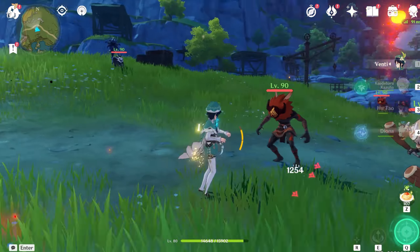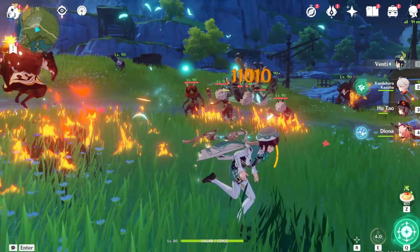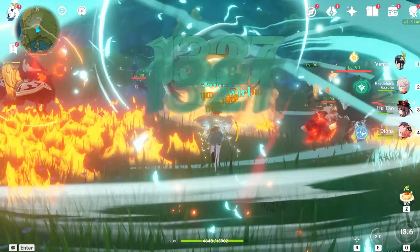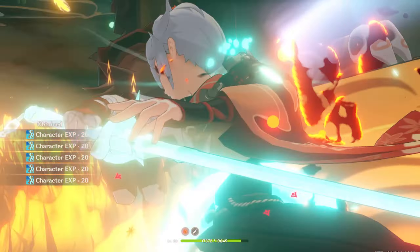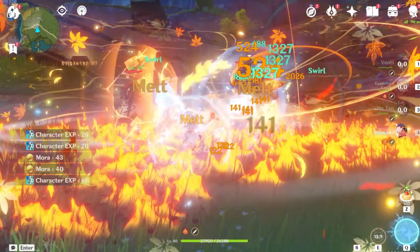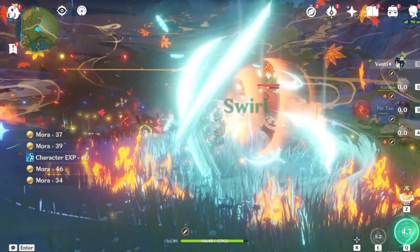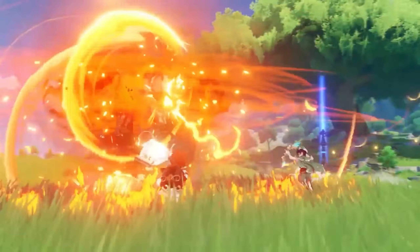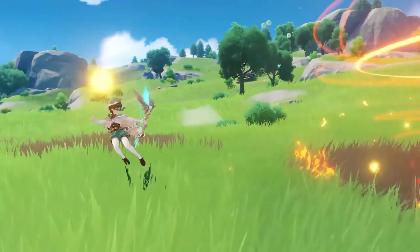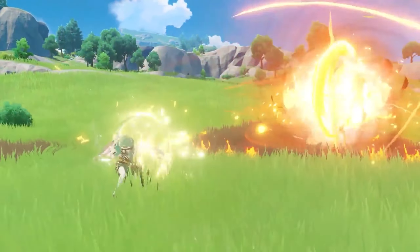Because of how simple he is, he also isn't super reliant on very good artifacts. Since he's primarily reliant on his burst as well as the Swirl effect it provides, focusing on elemental mastery as well as energy recharge are good stats to look out for in artifacts and weapons. If you are in need of a strong crowd control unit and want huge AoE damage potential when combined with swirling your other party members' elements, then pick up your harp and take to the skies with Venti.